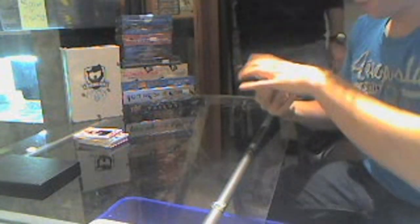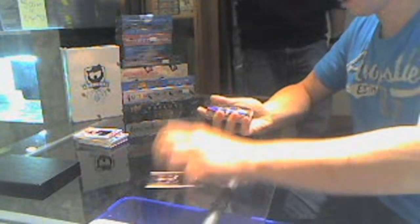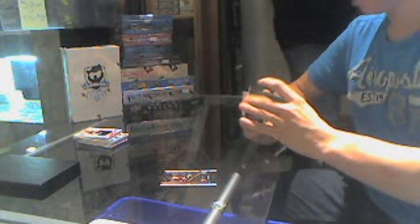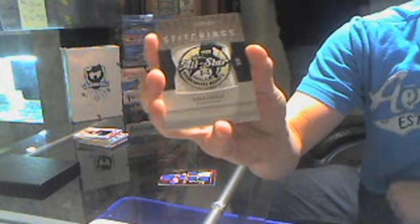Six cards, no patch. Base card number 225, Saku Koivu. We've got a quad jersey auto rookie, number 60 of 299, Michael Del Zotto. Premier Stitchings, number 86 of 199, Mario Lemieux.